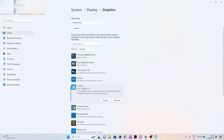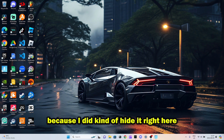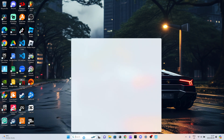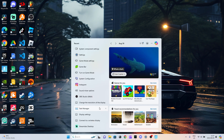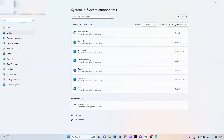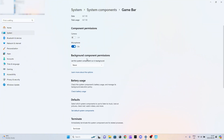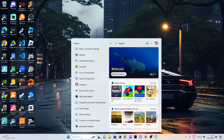Now for the Game Bar setting — search 'system components' in the search bar and open it up. Go to Game Bar, click the three dots, and go to Advanced Options. Scroll down to background component permissions and make sure this is set to never. It will not run in the background, because that takes a lot out of your performance.